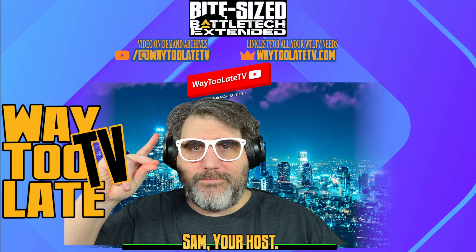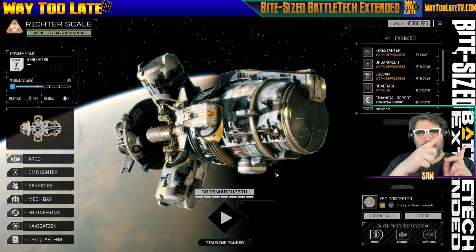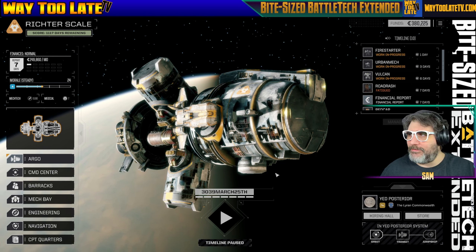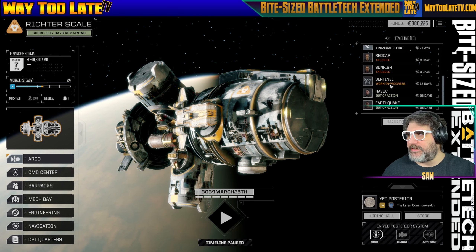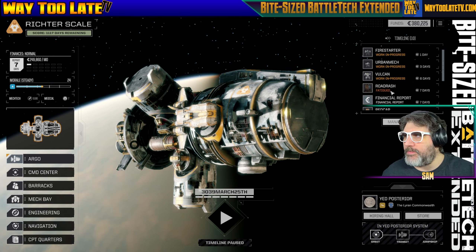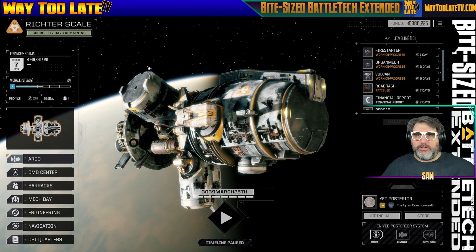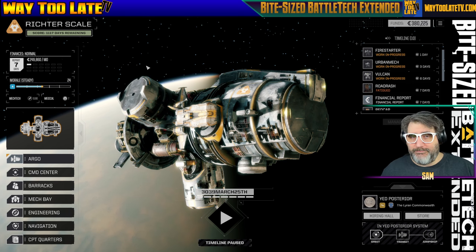Welcome over to the big board — this is Bite-Sized BattleTech Extended, and I am Sam your host here on Way Too Late TV. All four of the main mechs are being worked on and will be done in 13 days. Two pilots are out, and Road Rash is still fatigued — he'll be back in seven days. The financial report comes in in seven days. I have 380,000 C-bills, and the financial report is 249,000 C-bills. This is going to be cutting it close.